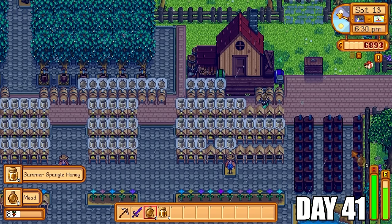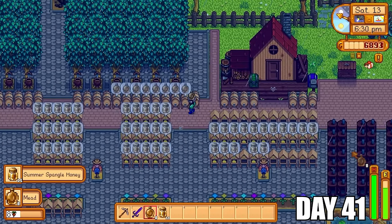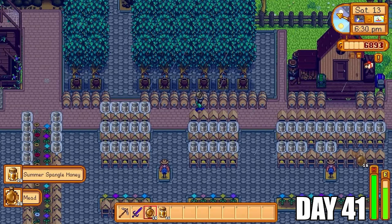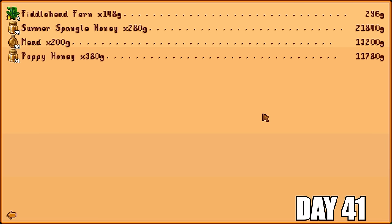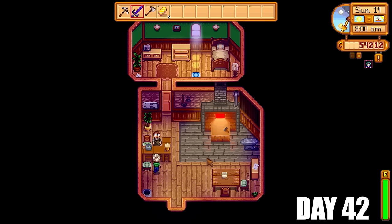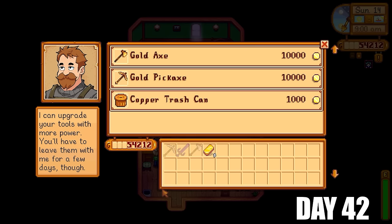A lot of our bee houses have now produced more honey for us. We're getting summer spangle honey here, which is really nice. I'm going to sell all that and I make a huge profit today with 47,319 gold. The poppy honey is much more profitable than the summer spangle honey, but I decided to get both crops just for a bit of diversity.